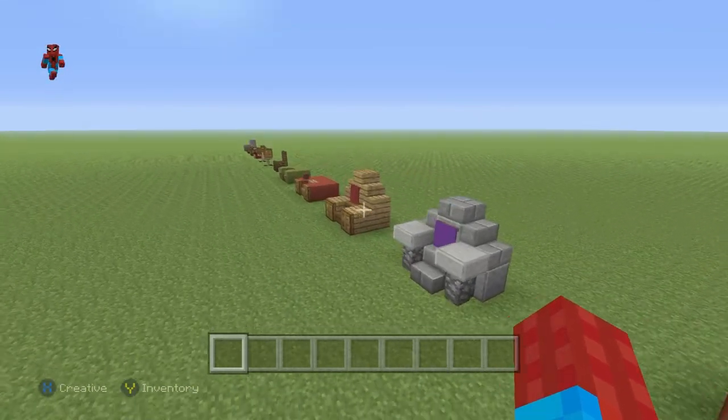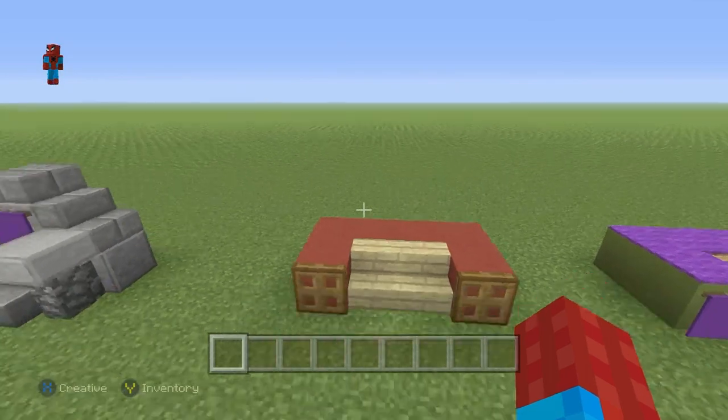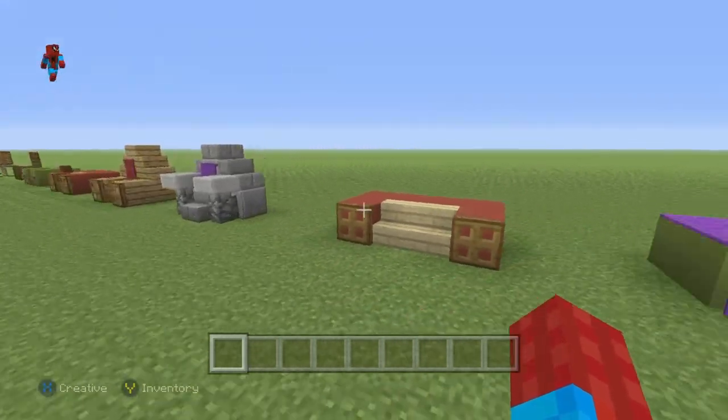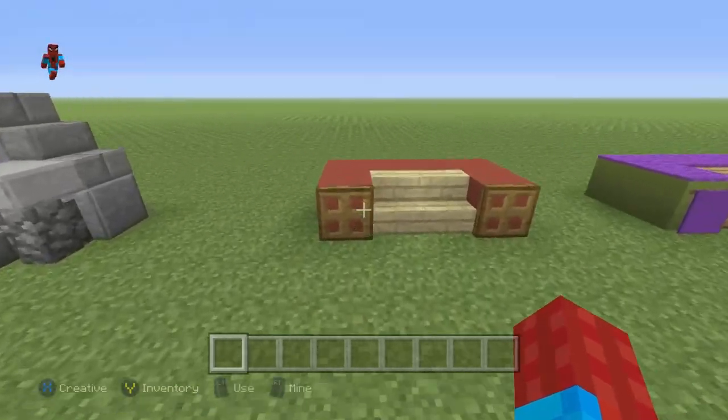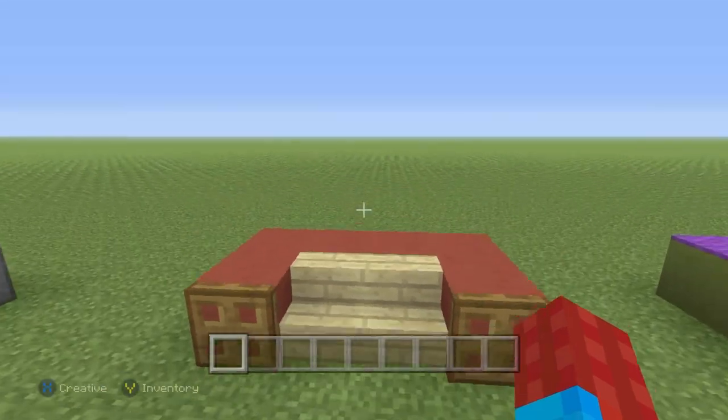Moving on to the double seating — those were all single seats if you guys haven't noticed. Moving on to the sofas here. This is basically a version of what we had, except now we have two seats. It's really easy to just extend one seat into two.